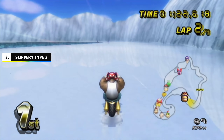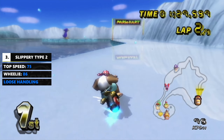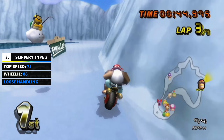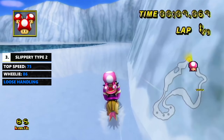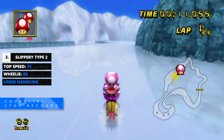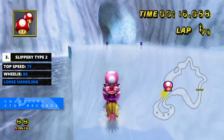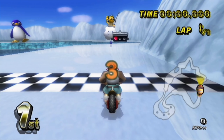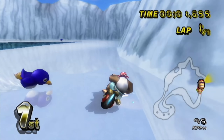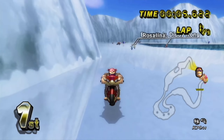Slippery road type 2, as far as I could tell, is pretty much the same as type 1. The only difference being that on type 2, you lose some speed as well. So you could think of type 2 as slippery road with a slight off-road effect, which is why the BKT for Retro Sherbet Land uses the Magic Cruiser instead of the Flame Runner — the Magic Cruiser, despite being a slower vehicle, loses less relative speed because of its high off-road stat. According to my testing, only one out of the 32 Nintendo tracks actually has type 2 slippery road, which is Sherbet Land.